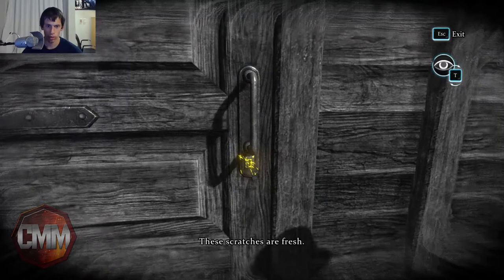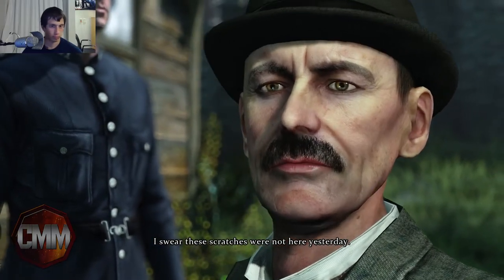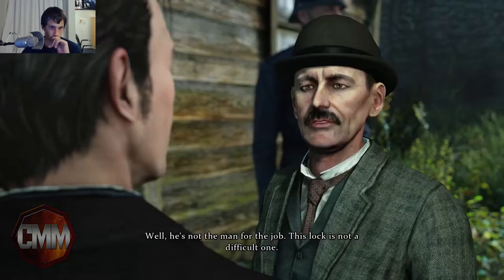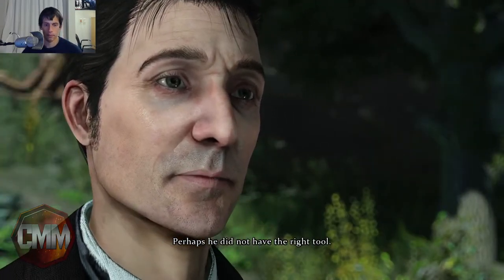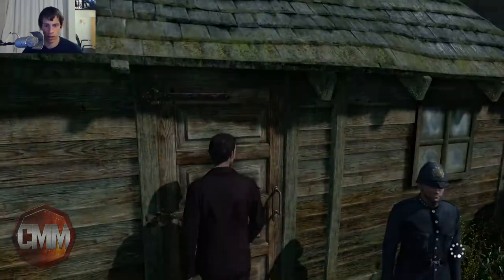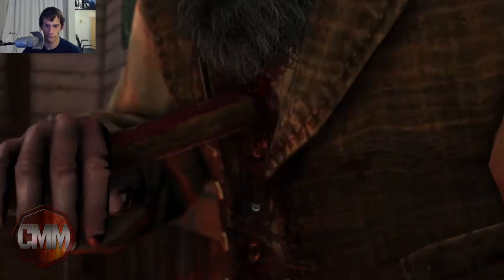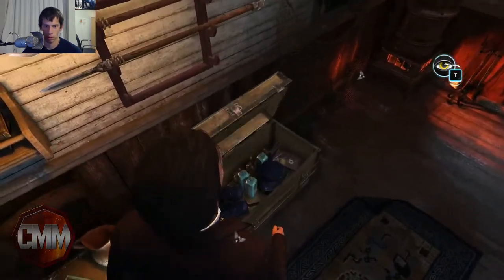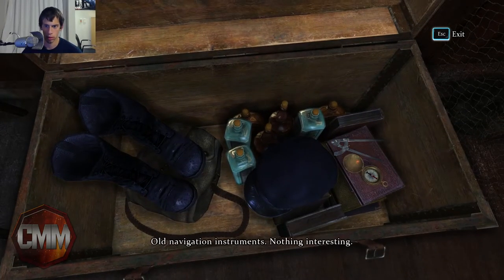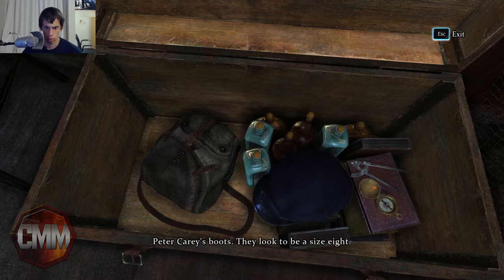What am I looking for? That's not good. Can I open this door yet? Let me inside. Where's the dead body? Oh shit — he was murdered. That's a pretty bad way to die. Peter Carey's boots. That's not really that big of a size. What do we got here? Evidence — we got boots.